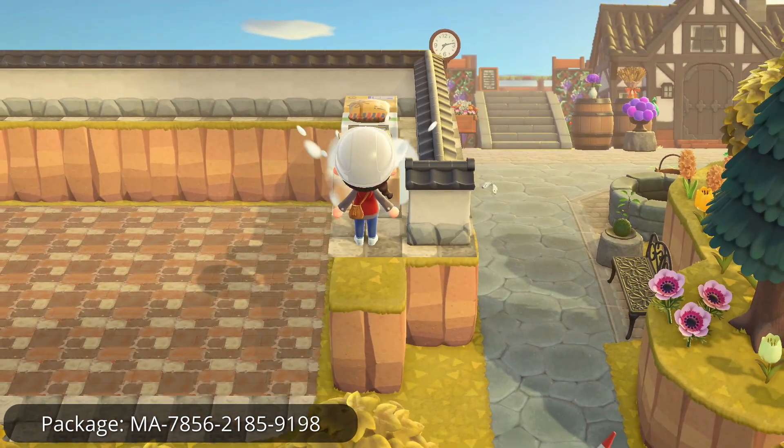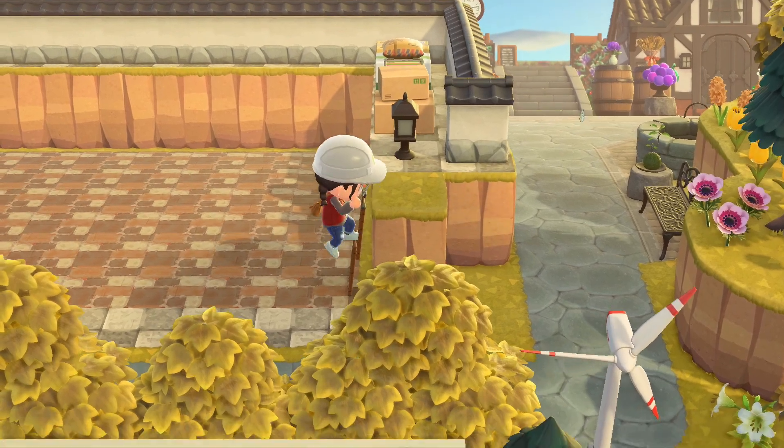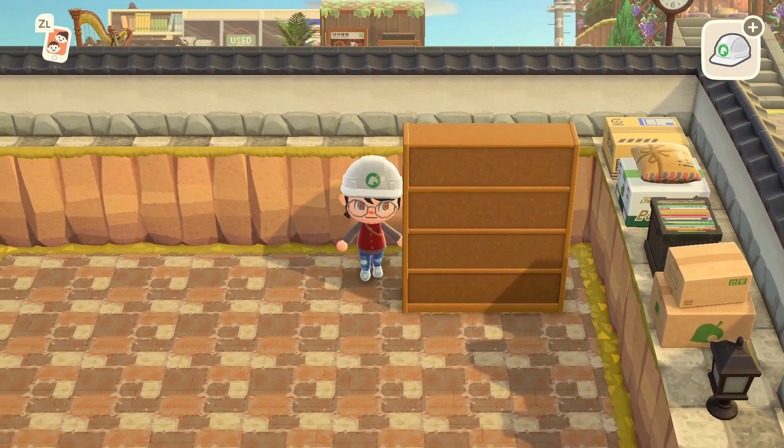After the floor was done, I placed items on the section of the roof that was two blocks wide. I kind of imagined that this was a storage shelf for incoming packages and I tried to diversify the area with different types of boxes and items so it didn't all look the same.